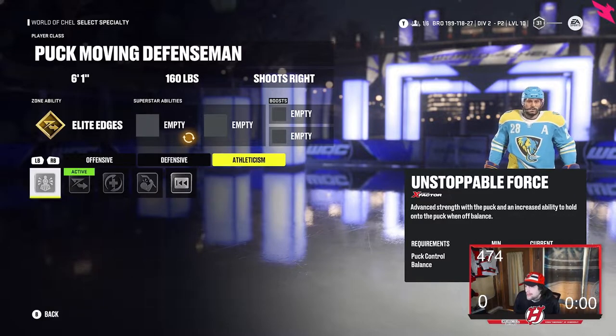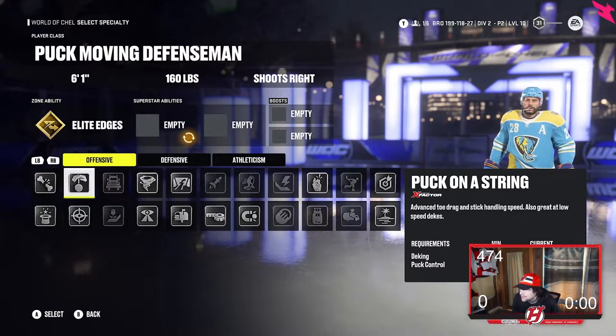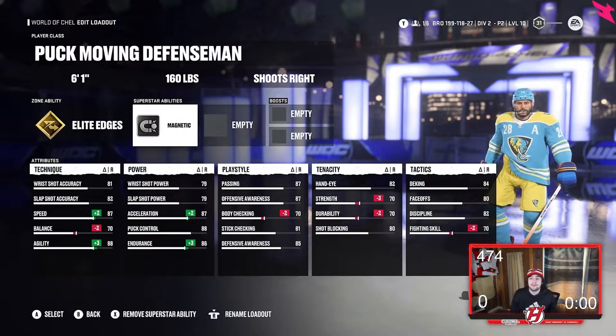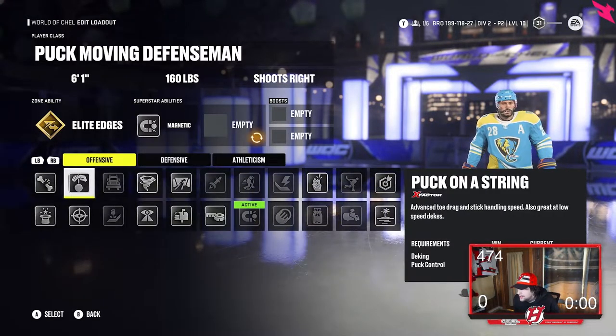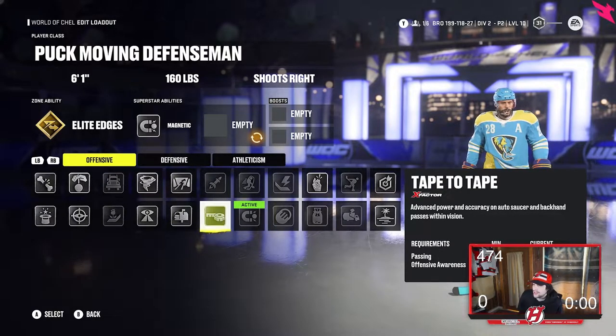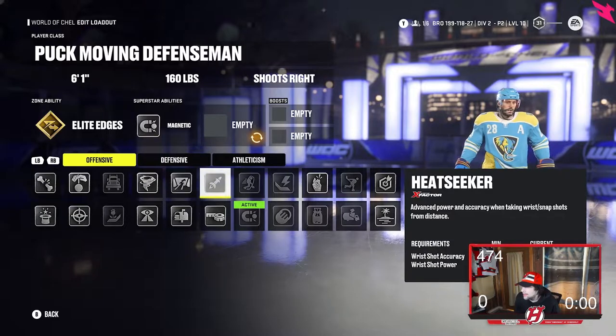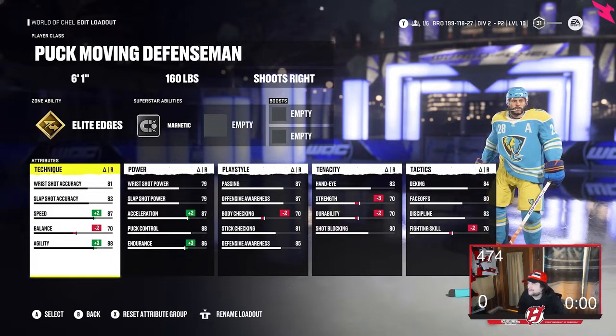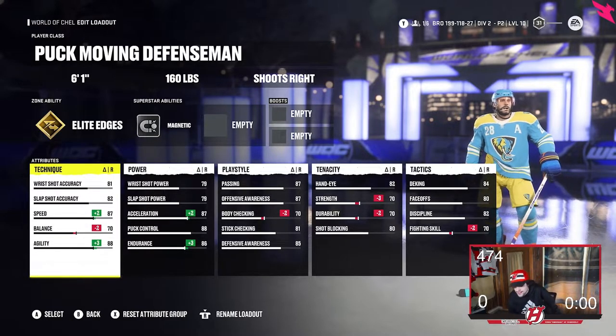You definitely want Magnetic as well — let's see if I can unlock it here. There you go, Magnetic. And then you also want to put on Heatseeker. Heatseeker is really good as well. I just need to adjust some stats to get that active, but let's get into the attribute set before I add Heatseeker.